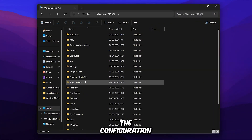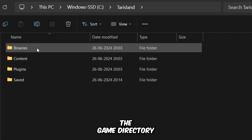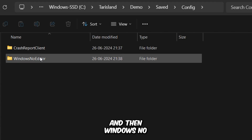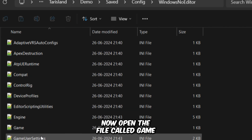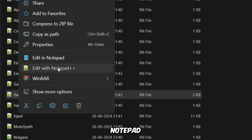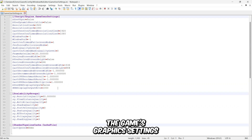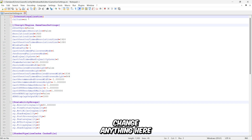The configuration file of this game is located inside the Game Directory, under the folder called Demo, Saved, Config, and then Windows No Editor. Open the file called Game User Settings with Notepad. Unfortunately, modifying this file doesn't do anything, because the game settings revert them to what you set through the game's graphics settings, so there's no need to change anything here.